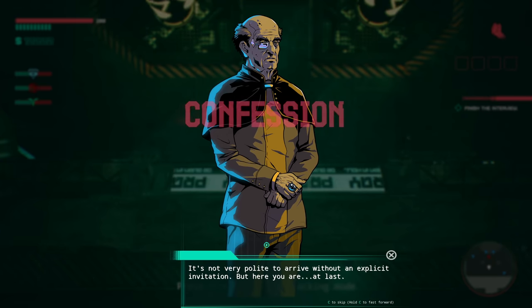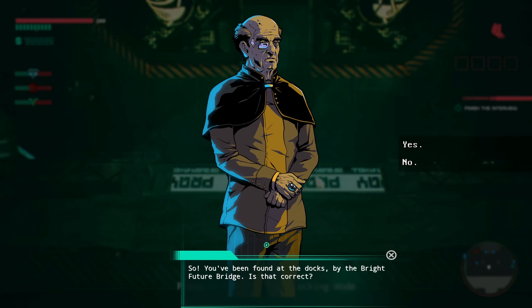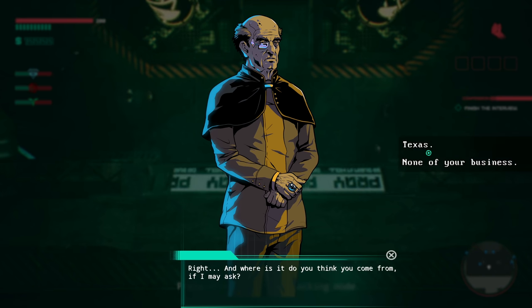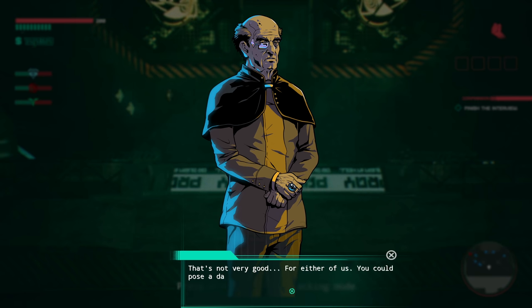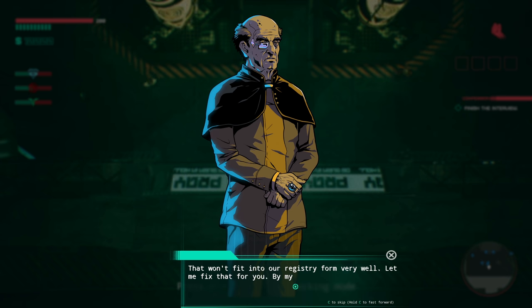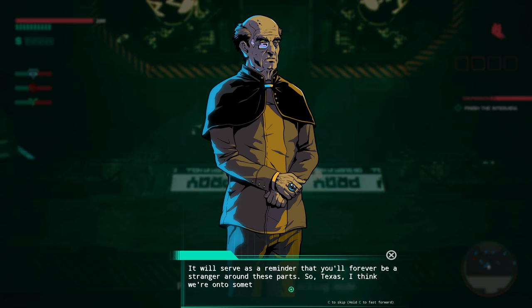An NPC greets us: 'It's not very polite to arrive without an explicit invitation, but here you are at last. You've been found at the docks by the Bright Future Bridge — is that correct?' We respond: 'Sounds about right.' He asks where we come from — 'None of your business.' He replies: 'Most certainly is my business. We've identified the point of origin of your transportation already, so you'd better cooperate. You could pose a danger to our society. What's your name?'